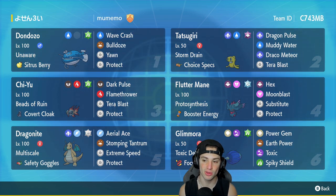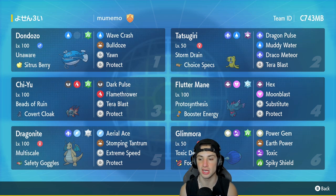Fourth Pokemon is going to be Fluttermane with Protosynthesis and a Booster Energy. It's got Hex — which doubles damage against Pokemon with status conditions — Moonblast for STAB, Substitute, which is awesome if you can set it up, and then Protect as our final move.